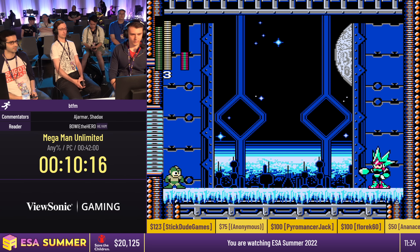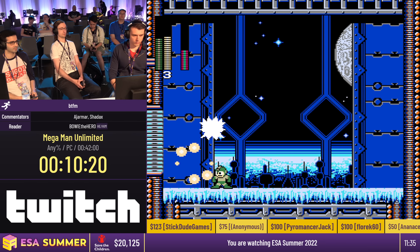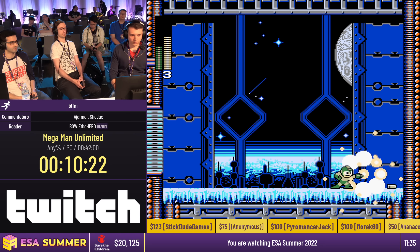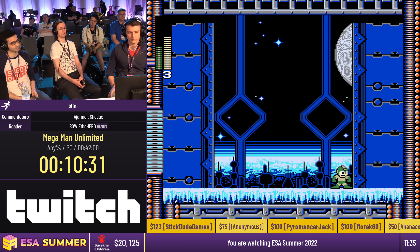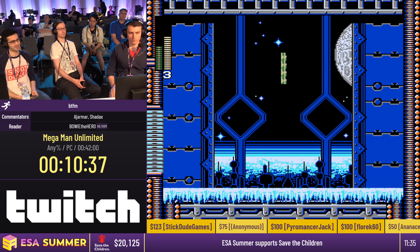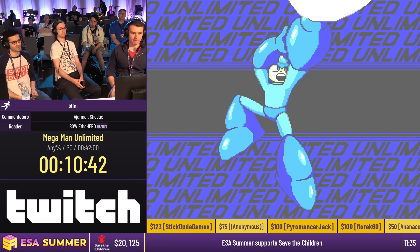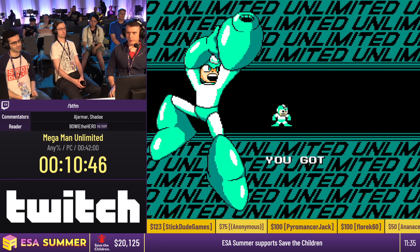Here is Command Woman. Her weakness is Tankman's weapon. What you try to do is stand at point-blank range and hit her, because the weapon has three projectiles — you want to hit her with all three at once to deal the most damage. Mega Man is trying to get to the middle of the room, but it's very slow due to the ice platform.